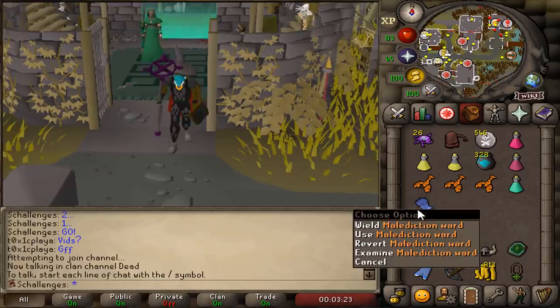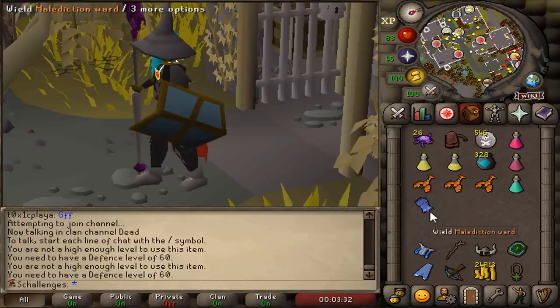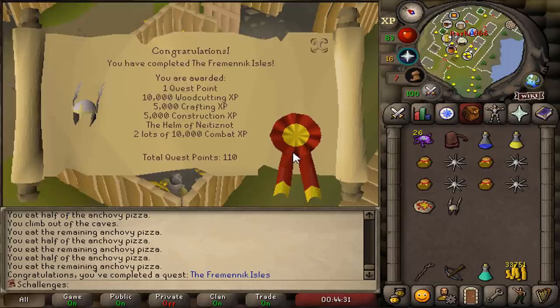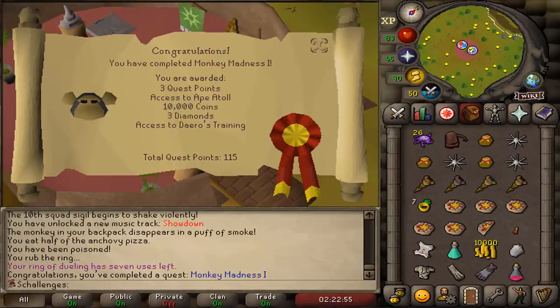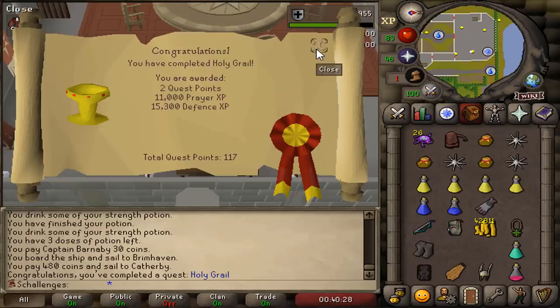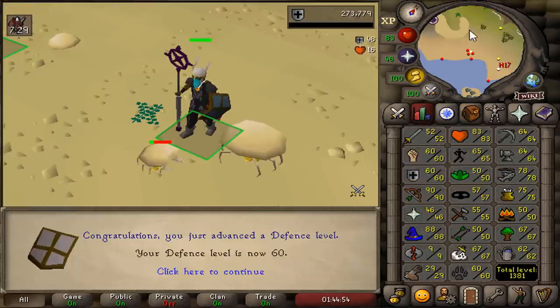We now have a malediction ward for Fashionscape. However, we need 60 defense to be able to wear this, so it's time to level up our defense. I completed Fremennik Isles for 20k defense experience, giving me 47 defense. Completed Shadow of the Storm for another 10k defense experience, then Monkey Madness for an additional 20k, and Holy Grail for an additional 11k. And there we have it — 60 defense.